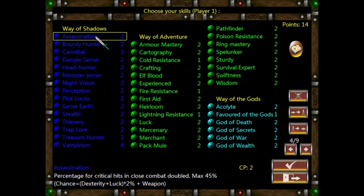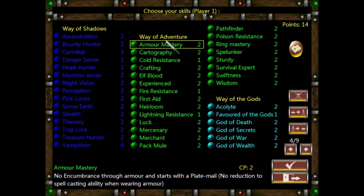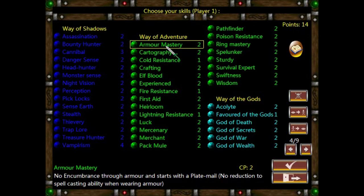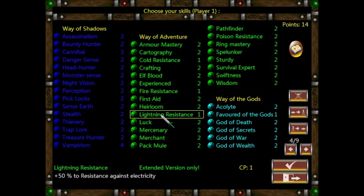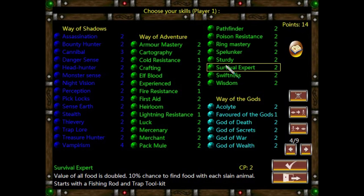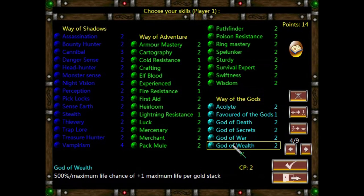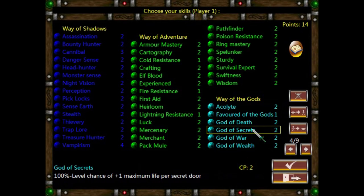Way of Shadows is all sort of stealth and covert stuff — thievery and assassination. Way of Adventure is kind of generally applicable stuff, with melee-ish influence in terms of armor mastery, but also generally applicable things like Luck, which is a bit nebulous, lightning resistance, and Survival, which gives you more food. It's very easy to run out of food in this game. Then you've got Way of the Gods, which involves following different gods that give you various passive bonuses.